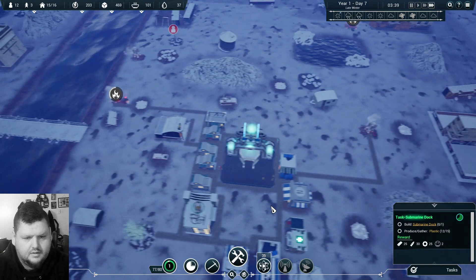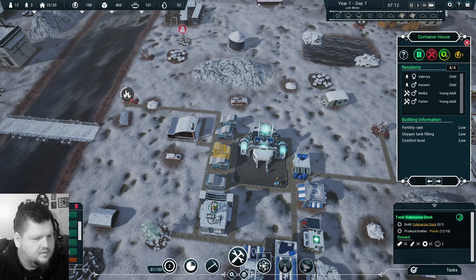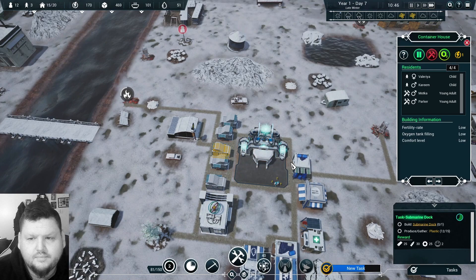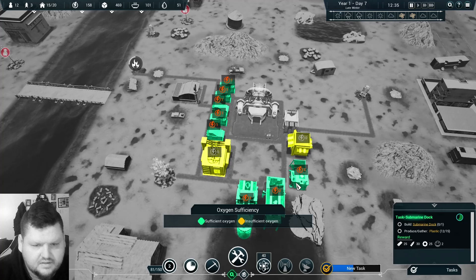They're going at it. We've got research being produced. Inadequate living spaces — oh, this is at the bottom. Construction completed — container house. I was going the wrong way about that! Gas extractor is going — how are we doing? Let's pause.